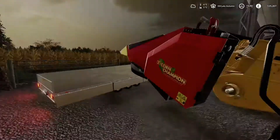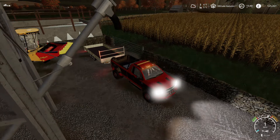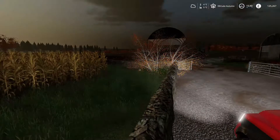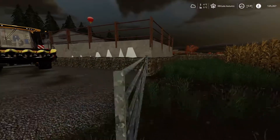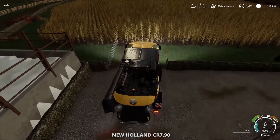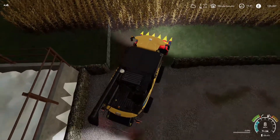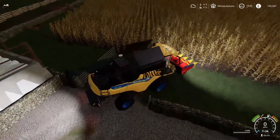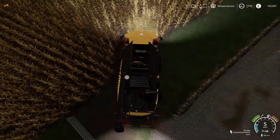Let's pull up here, move this out of the way. We'll just pull this out of the way over here, turn the lights off, get this gate opened and jump into the harvester. Quite tight entrances so we'll just have to do our best. Unfold it, lower it down and we'll get cracking.